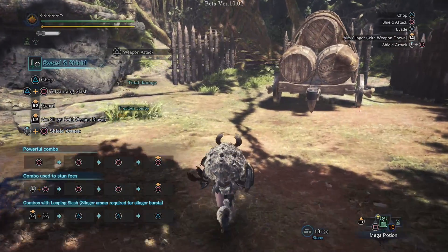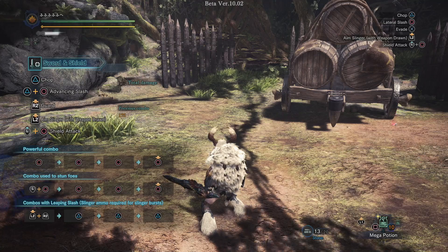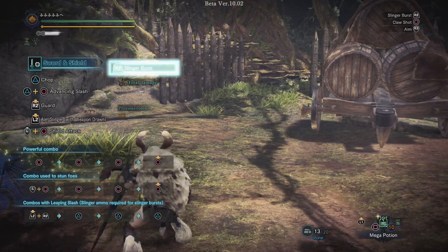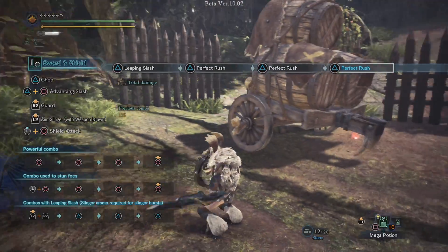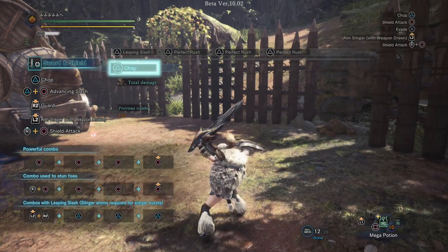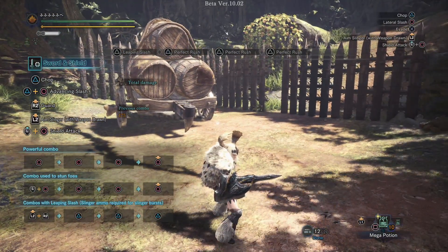If you hit the monster with the uppercut, you will automatically clutch onto it, making it very easy to do clutch attacks on the fly. Keep in mind you cannot clutch on a monster that is enraged — it will knock you off. The very cool new thing added to the Sword and Shield is an automatic combo called the Perfect Rush, which does a lot of extra damage, extra proc rates for status, and extra elemental damage. We don't know the actual values until we get the full game. One way to trigger it is right after a Slinger Burst — start pressing Triangle and you'll see the Perfect Rush. The other way is after a back step: hold Circle and press Triangle.